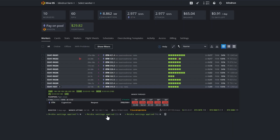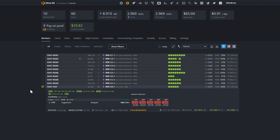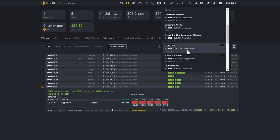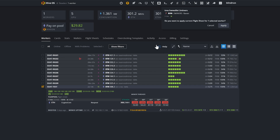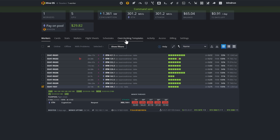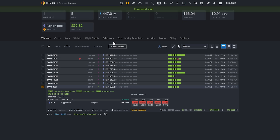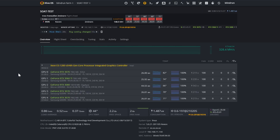Wait for all the settings to be applied, then change the flight sheet. From the Workers tab, click the checkbox for the test rig, go up to 'Select Flight Sheet,' find the new one — something like 'T-Rex Hardware Wallet 2Miners' — select it and click Apply. Wait for the rig to apply. In some cases you may need to reboot using the power action button. You can also use Hive Shell to check the command line and confirm the miner is running.